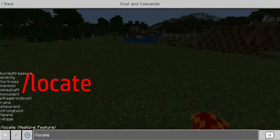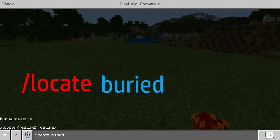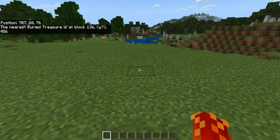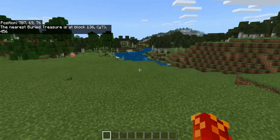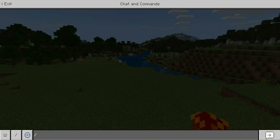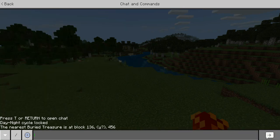So I want to find buried treasure. And by the way guys, before this video I did not know that there was buried treasure in Minecraft, so comment down below if you guys knew that. After you have typed in this command, hit enter, and it should tell you the coordinates of the nearest buried treasure or whatever you typed in. You can memorize that, or if you forget it, just go to the chat. For me, it says the nearest buried treasure is at block 136 — it does not know the Y-coordinate — and then 456.